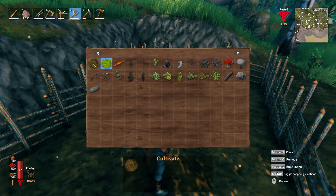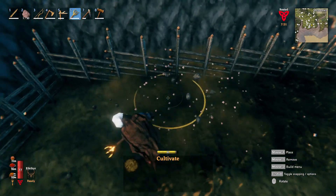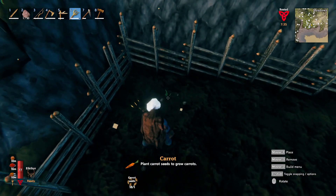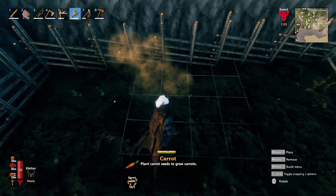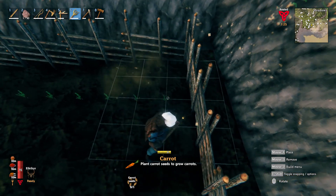We're going to get a fence around here completely, and that will hopefully keep the bad guys out. We got a nice little pen here to start growing some crops. Let's get the cultivator out. We're going to have to cultivate the soil so we can actually start growing things. I think I'm going to start with carrots. I got these in the Black Forest. Look at the mod — we can actually plant these things perfectly apart now. That is awesome. Whoever came up with that mod is a genius.